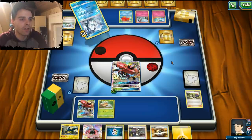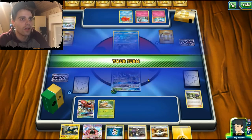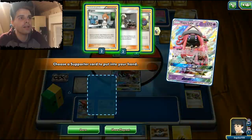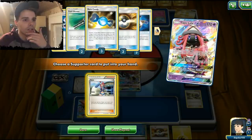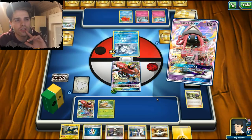We can grab a Vikavolt next turn with Beacon, which is awesome. I'm gonna go for a Vika Ball using Tapu Lele for Skyla. Zeraora is in the deck, which is good. There's an Energy Recycler — wait, it's in the hand. All three Choice Bands are here and all Energies are in the deck, which is the most important thing to check.